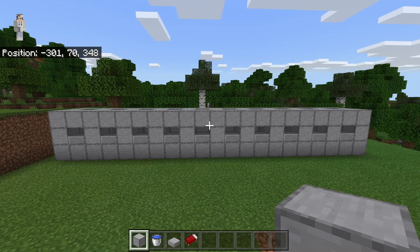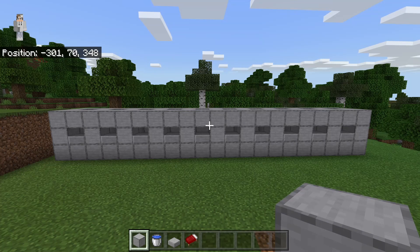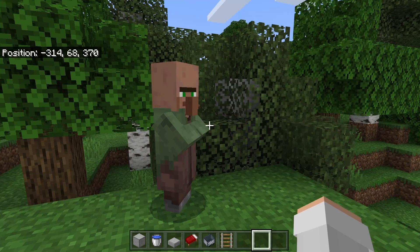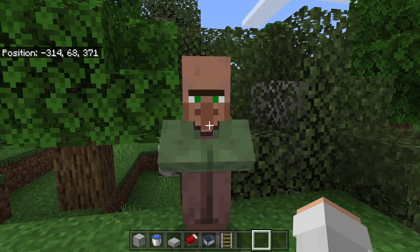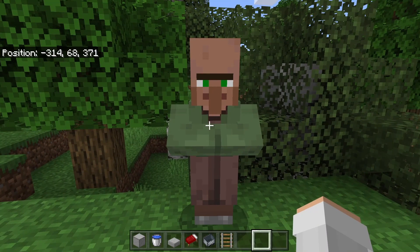The next step is to lure a villager over to your villager trading hall. I'm now going to show you a couple of easy ways you can do that in survival mode. You can take any villager you want over to this trading hall; however, you cannot take any green coat villagers, because green coat villagers will not link to workstations.